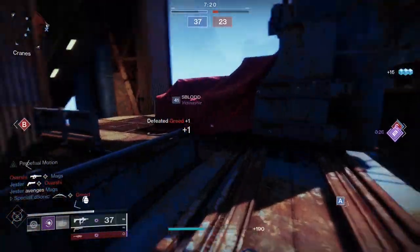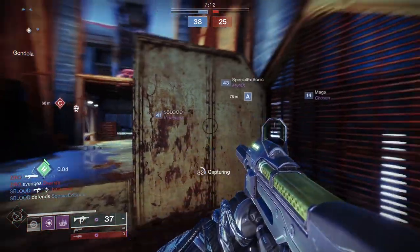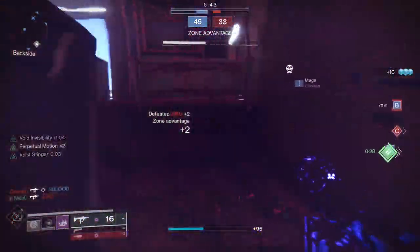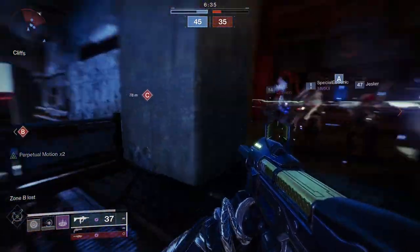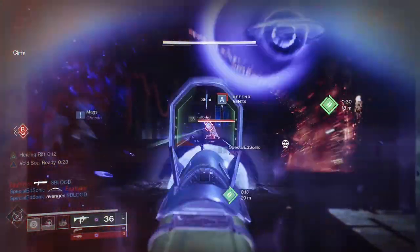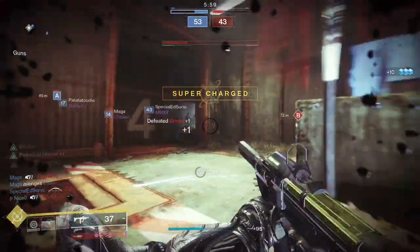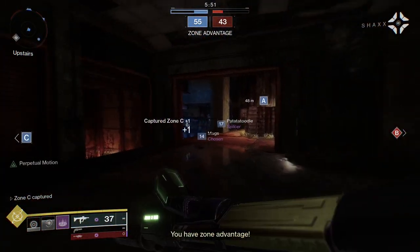Hit him with a surprise attack. Take one of these zones back a little bit and get a little bit of a lead. Zone B lost — enemy has zone advantage. Sorry, I had a melee there. There's no way I was letting that kid hit me down with that pulse rifle.